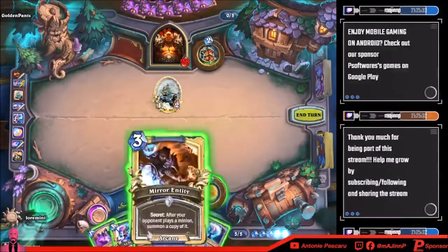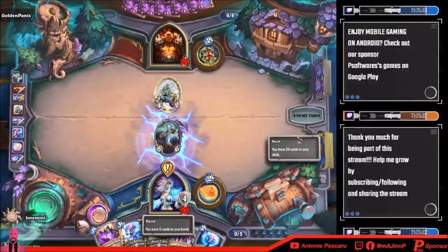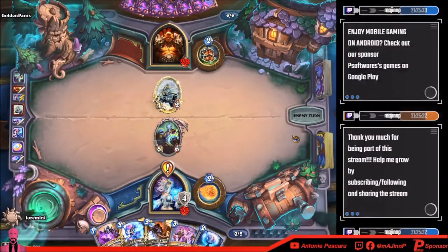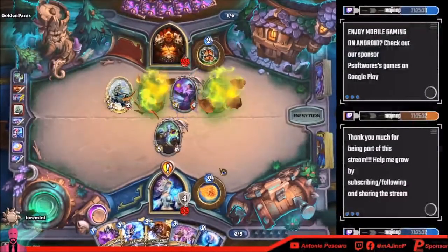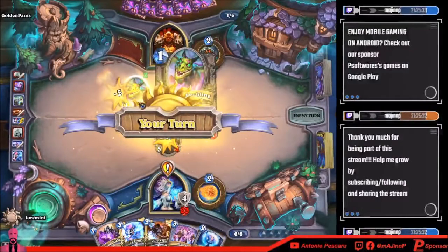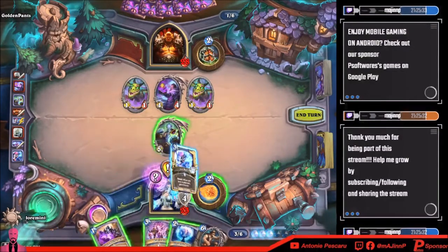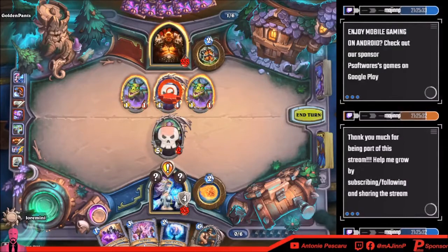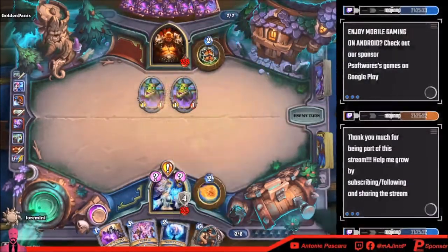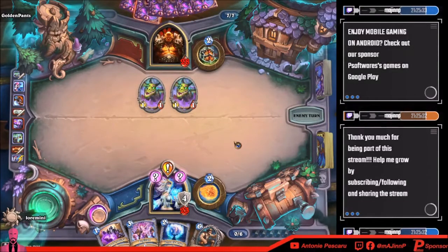What is this — add a minion? He doesn't have a weapon though, but I've managed to put in a high cost minion. I need to put Mirror Entity as quick as possible — next turn I have six mana so I can do three-three. This is good, this is very good. Oh, does he have a secret eater? Bro I hope he doesn't have a secret eater — he probably does though.